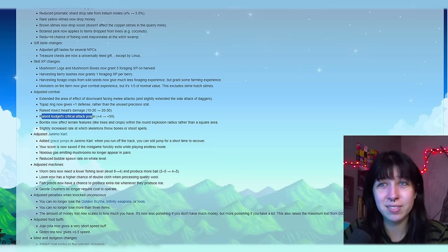Some Junimo cart adjustments: added grace jumps into Junimo cart — when you run off the track, you can still jump for a short time to recover. Your score is now saved if the minigame forcibly exits while playing endless mode. Noxious gas emitting mushrooms no longer appear in pairs. Reduced bubble spawn rate on whale level. Worm bins now need a lower fishing level from level 8 to level 4, and produce more bait from 2–5 to 4–5. Loom now has a higher chance of double cloth when processing quality wool. Fish ponds now have a chance to produce extra roe when they produce roe. Geode crushers no longer require coal to operate — that's big, it's gonna save a lot of coal and make geode crushers a lot more useful.